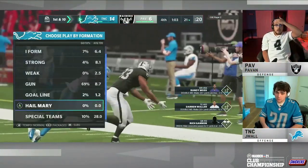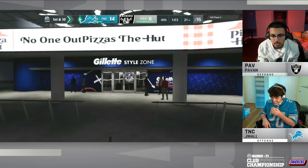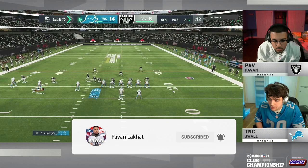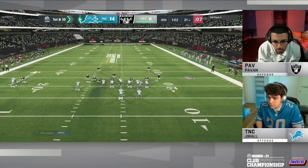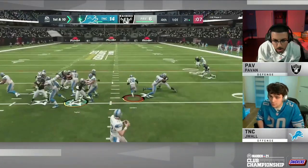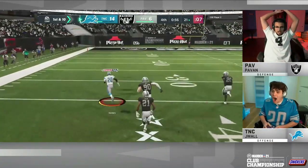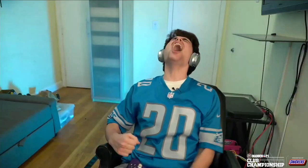Pavan threw the corner route to the tight end and J-Wall jumps it. You see J-Wall trying to take a deep breath — he knows he is one first down potentially away from winning his first ever Madden Championship. No panic from Pavan. First and ten — Barry! Barry Sanders galloping! He gets to the five! J-Wall might have just sealed himself the belt with the Detroit Lions legend Barry Sanders.